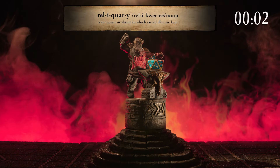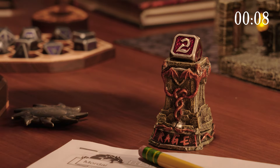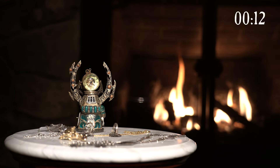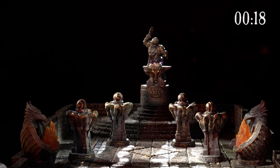Reliquaries are handcrafted displays for your dice. You can use them for rolling at the game table, for analog tracking of your character abilities, to display your favorite dice or other mementos at home, for tracking your life count and commander tax, as objectives on your battlefield, or to accessorize any terrain build.